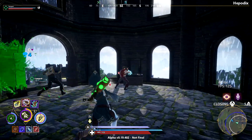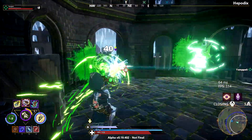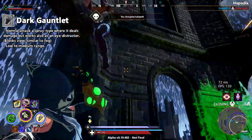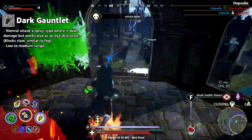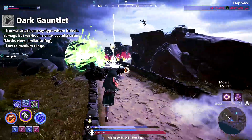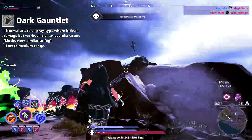Dark is also an interesting type that could be adapted to something really cool. For the standard attack there could be a spray-type attack which does damage from short range, and the spray would act as an eye distractor or fog that just sits there blocking view and disappears after a short period.